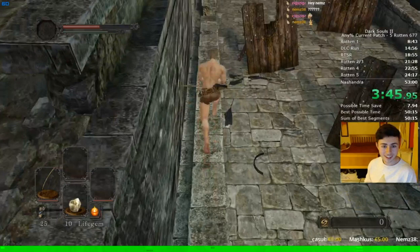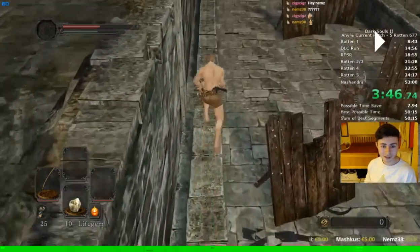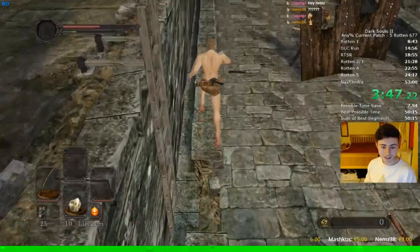So I start sprinting towards the little gap where the ladder is. What you're trying to do is you don't want to trigger the pursuer, so you want to jump a slightly bit later than you normally would. Your character starts to drop slightly, then you jump so you don't trigger the pursuer and you get out the other side. That's what happens here — you can see that little drop and then I jump.